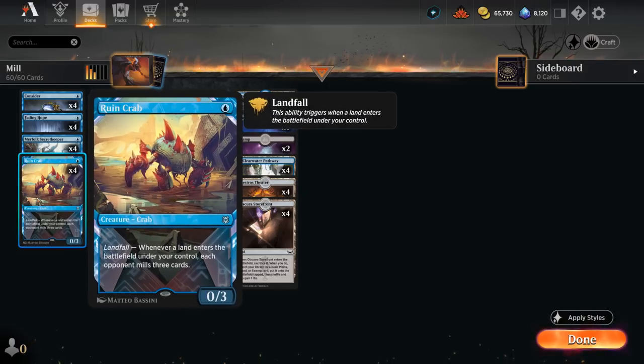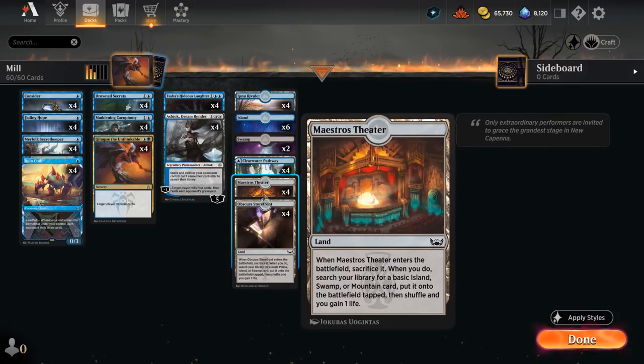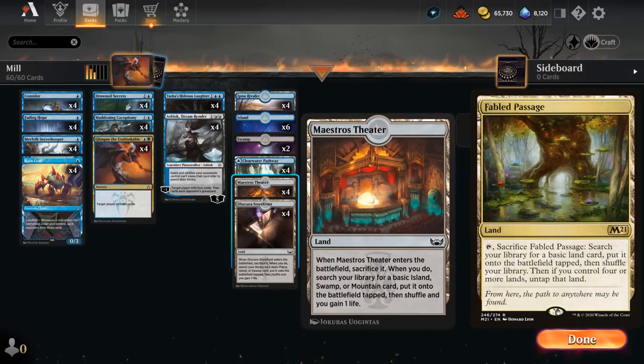Another mill engine is Ruined Crab. We often want to play this turn 2 so we don't expose it to removal unnecessarily. It pairs very nicely with our Fetchlands, milling the opponent for 3 whenever a land enters the battlefield under our control. We're playing the Fetchlands that gain 1 life instead of Fabled Passage, because the extra life gain is more relevant than Fabled Passage sometimes coming into play untapped, though you can make an argument for both.